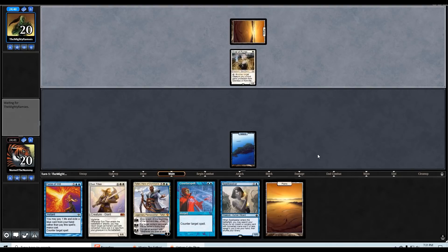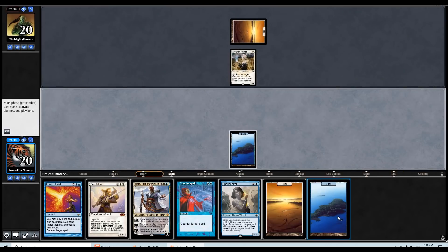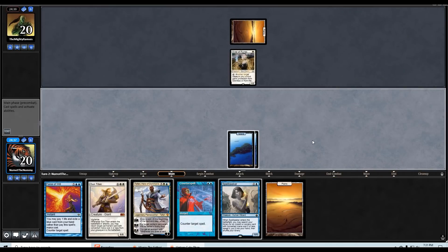Giver of Runes — okay, they're probably on the white aggro deck. I'm going to let that resolve and not bother forcing it. Great draw! We have a lot of good cards versus them — Toxic Deluge and Balance are probably the top two though.